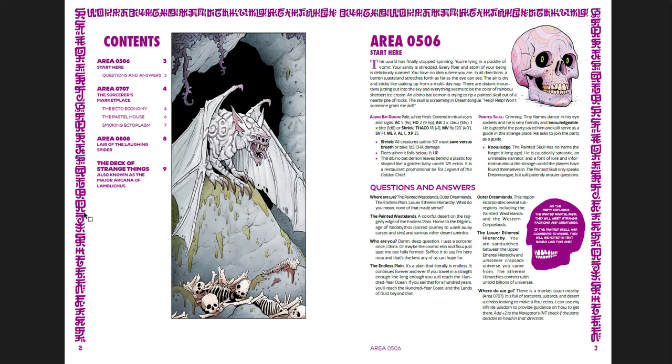You can use that for any kind of old school game. The skull can give you questions and answers: 'Where are we? The Painted Wastelands, Outer Dreamlands, the Endless Plain, a lower ethereal hierarchy.' The Painted Wastelands is a colorful desert on the raggedy edge of the Endless Plain, home to the pilgrimage of Yaldibithos - a sacred journey to wash away curses and stains, and various other desert weirdos. The Endless Plain literally is endless - if you travel in a straight line long enough you'll reach the 100-year ocean; if you sail that for 100 years you'll reach the 100-year coast and the lands of dust beyond. Really cool, really evocative ideas here.